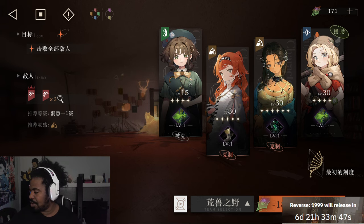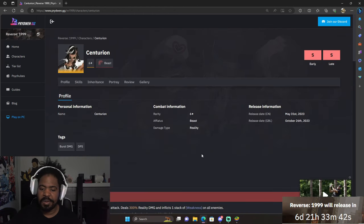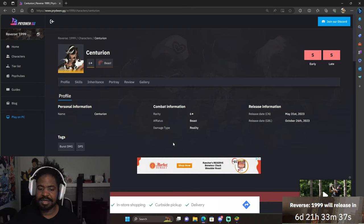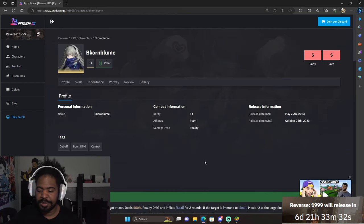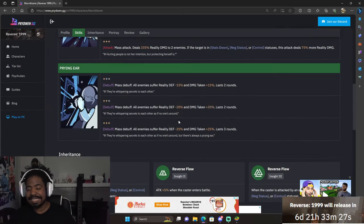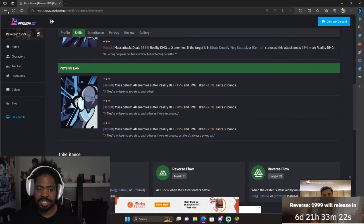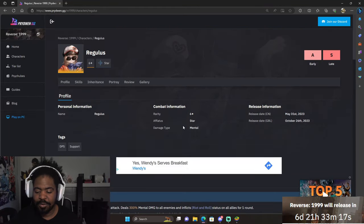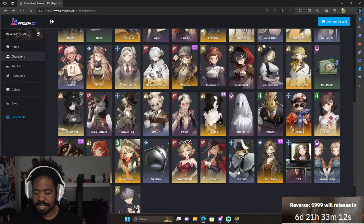I'm going to use Prydwen to show some characters as examples. Centurion — a waifu that a lot of people want to get — she's going to do Reality damage, so she's going to be a physical damage character. Prydwen Bloom is also a Reality character, but she's going to lower Reality defense, so she's a good character to pair with a Reality damage carry. Another character that most people will be able to get is Regulus — she's going to do Mental damage, so she's going to do magical damage.